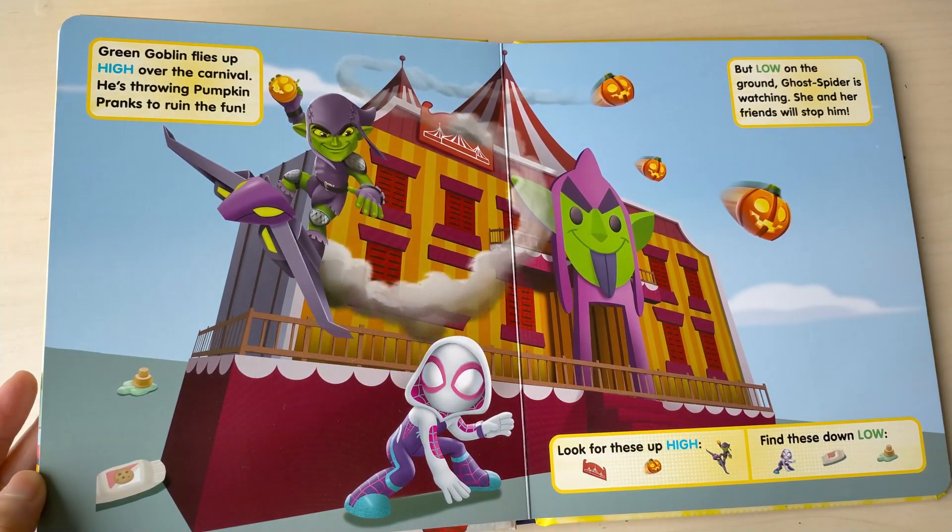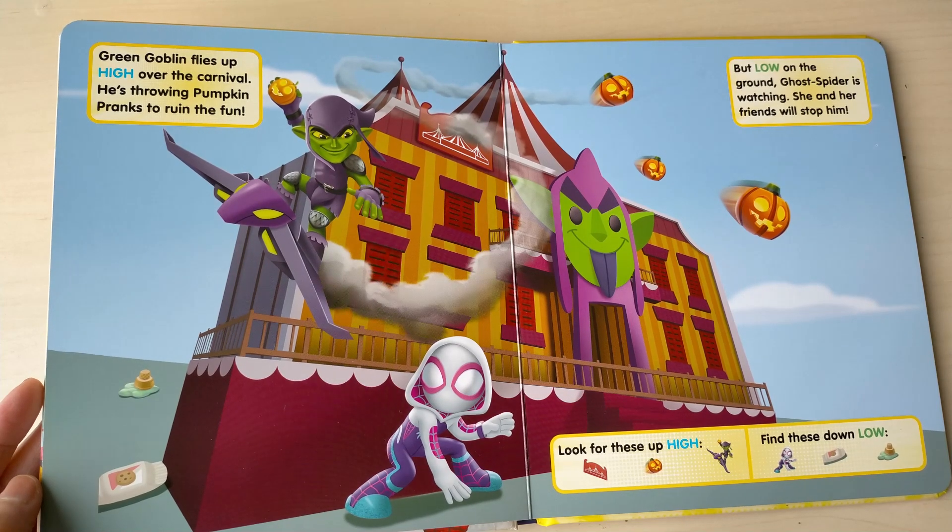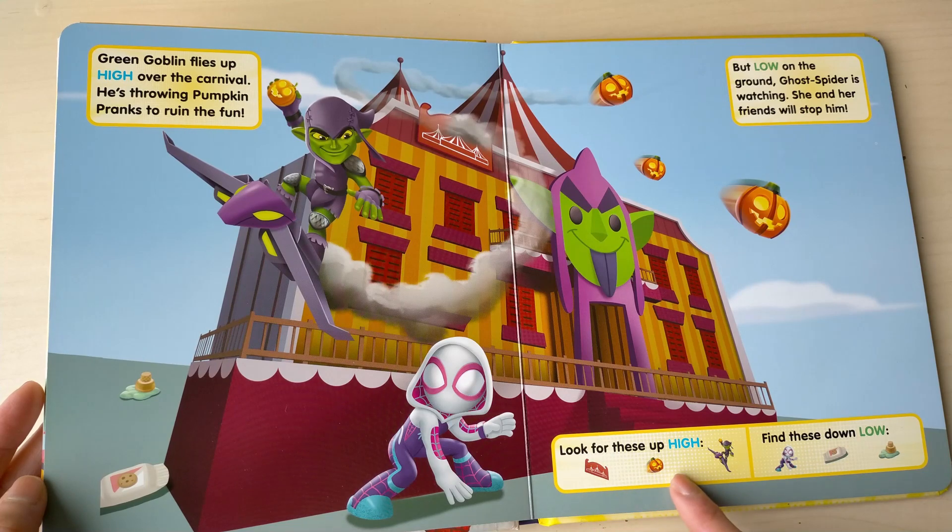Green Goblin flies up high over the carnival. He's throwing pumpkin pranks to ruin the fun. But low on the ground, Ghost Spider is watching. She and her friends will stop him. Look for these up high. Find these down low.